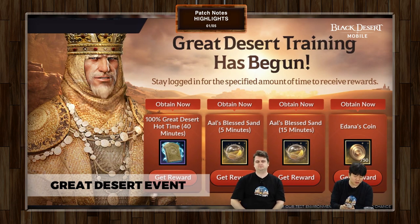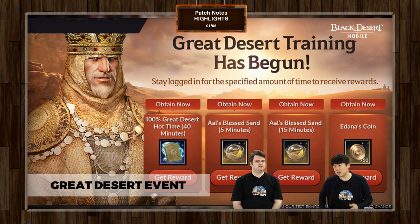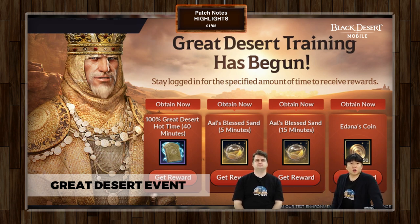Here is another event for Great Desert — it's essentially a login event. Stay logged in for a set amount of time and you'll be able to get a hot time scroll for Great Desert: 100% Great Desert hot time for 40 minutes. You can also get one Alice's Blessed Sand 5 minutes, one Alice's Blessed Sand 15 minutes, and 500 Adanus coins. Even if clicking the button doesn't automatically complete the event, 500 Adanus coins is very easy to get.